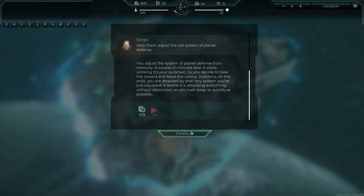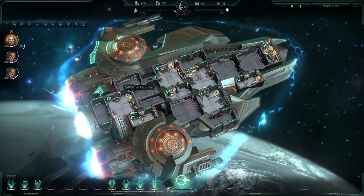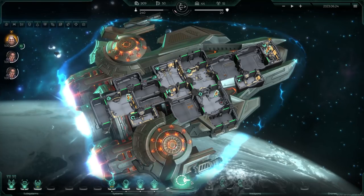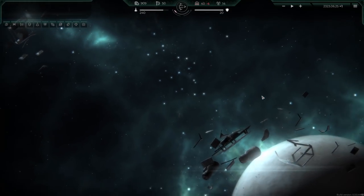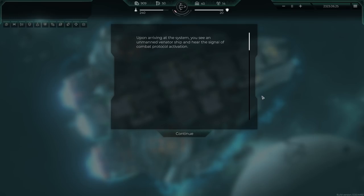Well, at least they're defended - that's good. Plus 109 money, but our ship took damage. Negative 60 - oh, that's going to be a hit. If it's a shield we should be able to recharge. Shouldn't the shields take that hit first? Weird. Anyway, let's keep jumping to the next system. You'd think the shields would take a hit first. Oh boy, there's a crash - upon arriving in the system you see an unmanned Venatar ship and hear the signal of combat protocol activation.